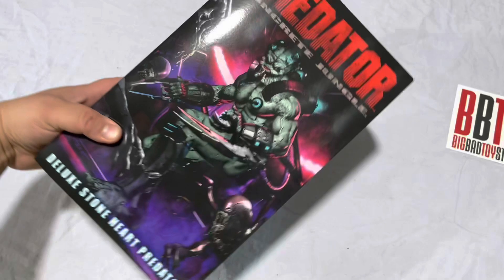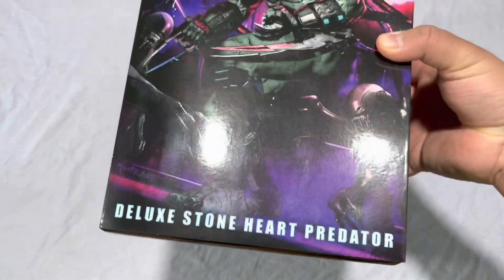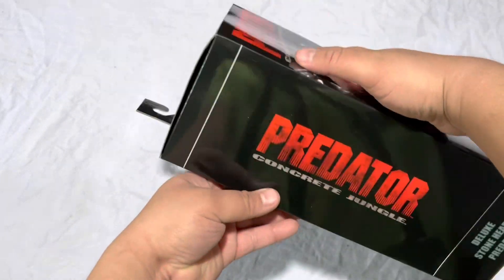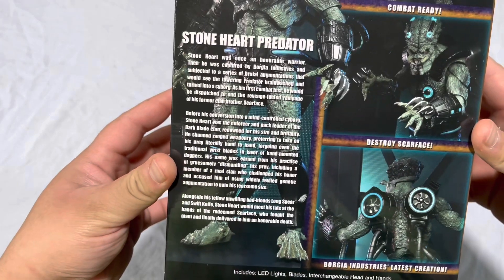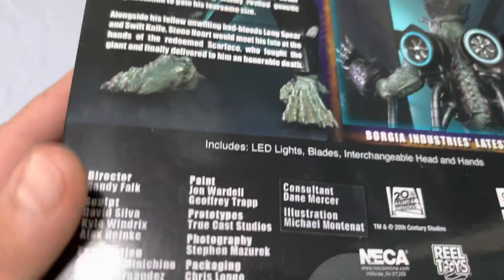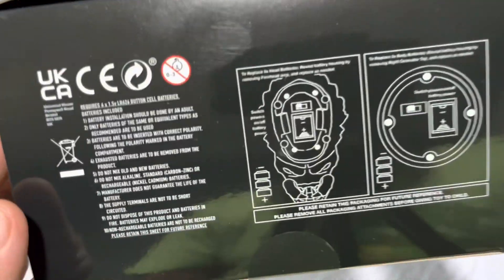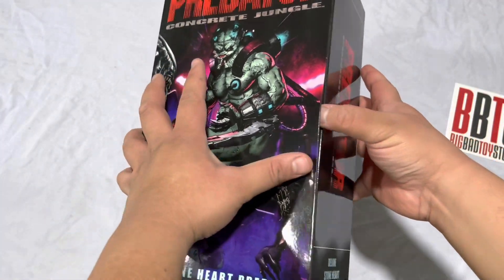Predator Concrete Jungle Deluxe Stoneheart — I keep getting it mixed up, Stoneheart, Coldheart, Stone Rock. Big box, again the deluxe. On the side view: 'The city is your hunting ground.' You can pause the video here if you want to read that. It says 'Combat Ready, Destroy Scarface,' 'Borgia Industries Latest Creation.' He's got LED lights, blades, and interchangeable head and hands.